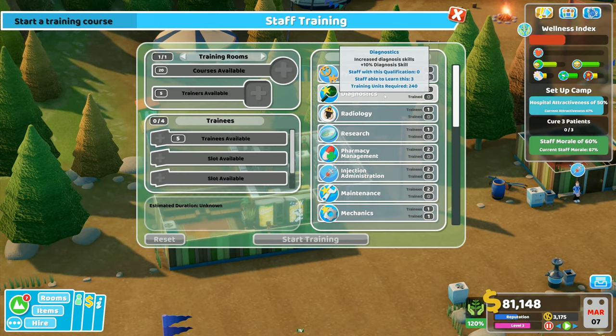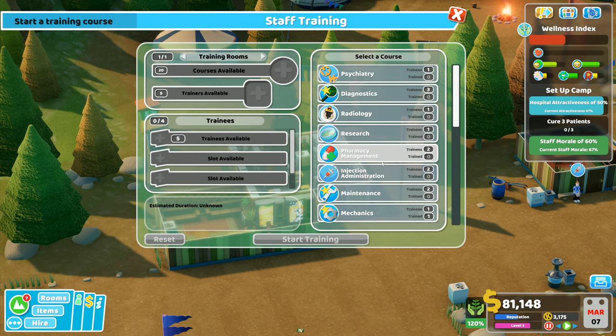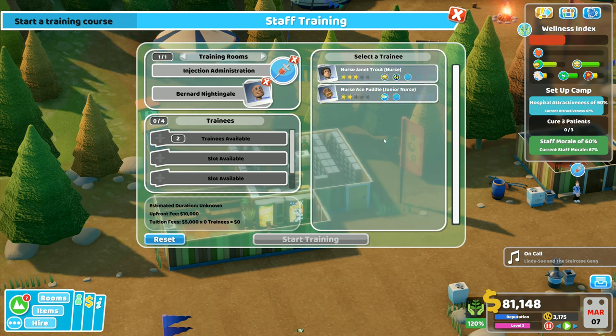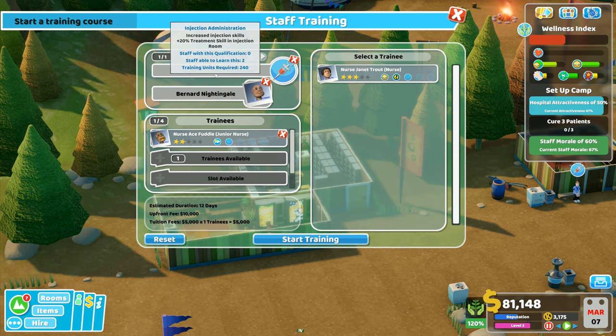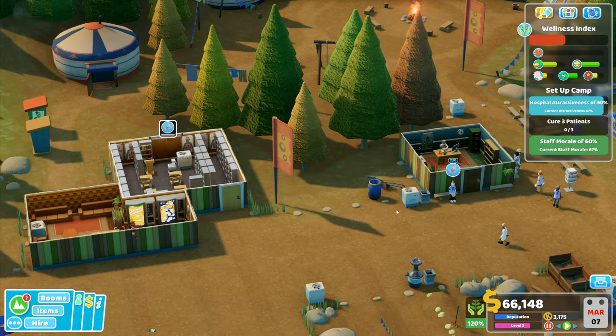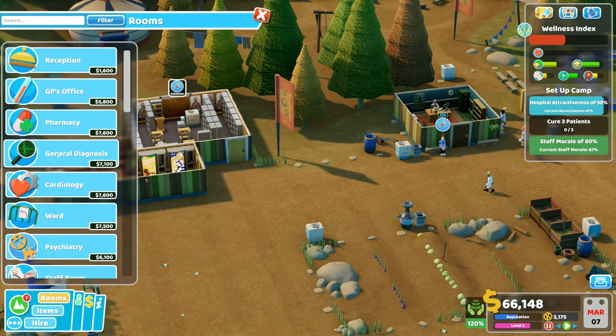I'm going to want a nurse trained in diagnostics and a nurse trained in injection administration. Trainers available — it's going to have to be you, and trainees are these two nurses. You're just fast on your toes, so I think I'll put you on diagnostics, which means you are going to train injection administration to start with. You're going to be my diagnostics nurse.